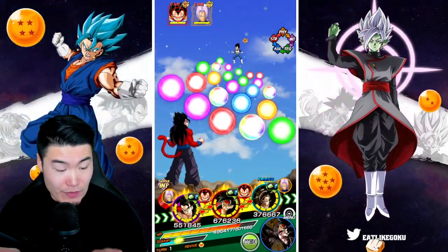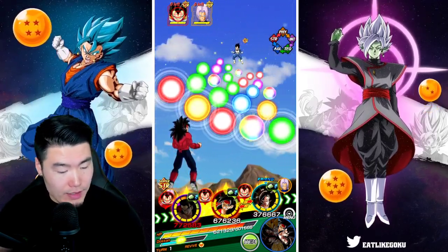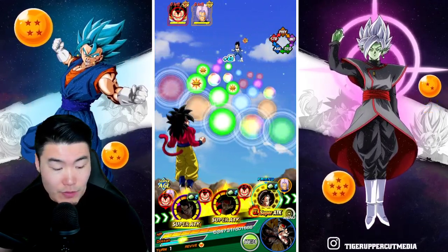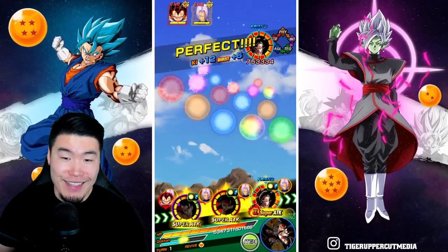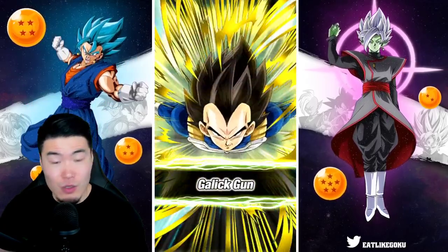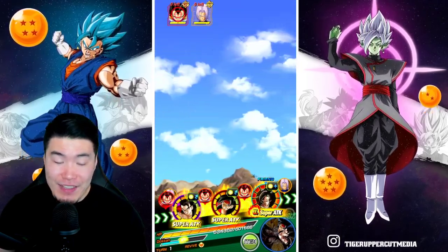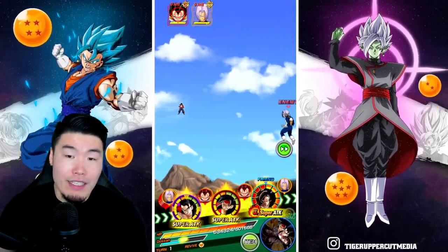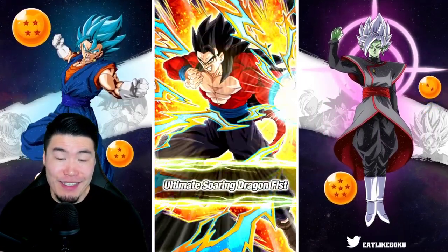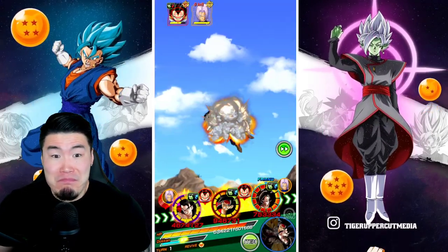Even though for Super Saiyan 4 Gohan he really doesn't need the Icarus, it's the Bardock and the Super Saiyan 4 Goku that concern me a little bit more. Purely for their benefit, not for Super Saiyan 4 Gohan, you gotta use the Icarus. But Gohan — if he takes like two supers, it doesn't even matter, he doesn't take damage. This man just took 92 damage. Even without the Icarus he probably would have taken a couple thousand at most — maybe 5 to 10k, which is essentially nothing.